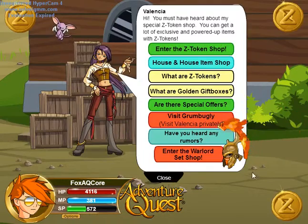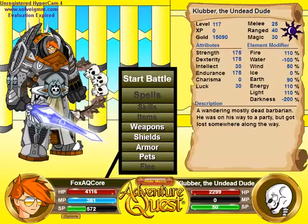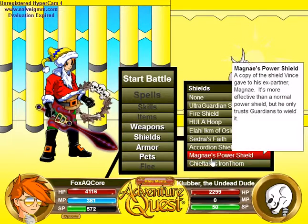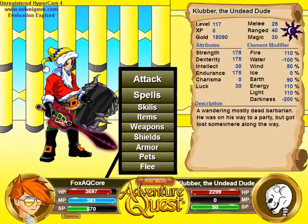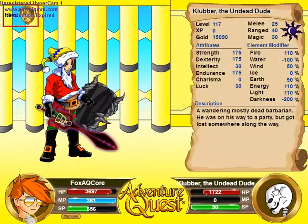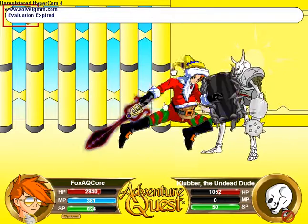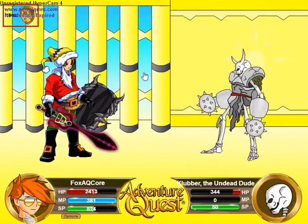I'll just heal up. He's going to attack and stun me so I'll just leave — I don't feel like dealing with that. I don't feel like going try-hard for a video, at least not yet. Going to another monster — Clover the Undead Dude, level 117. We'll go back to him. Let's use light. His light is only 110, so it's not going to hit terribly high. Striking himself only did 63 damage. I mean, it's better than no damage, but whatever.